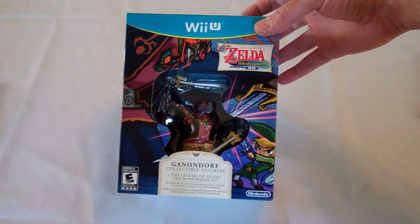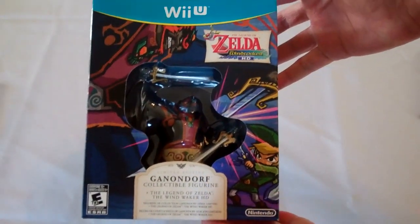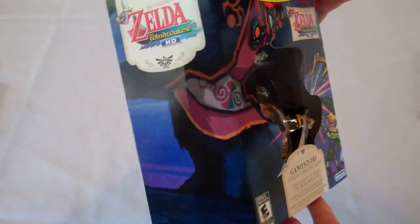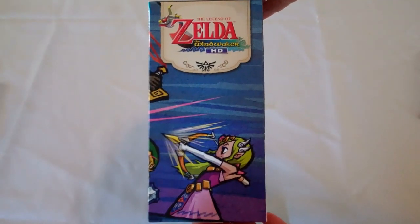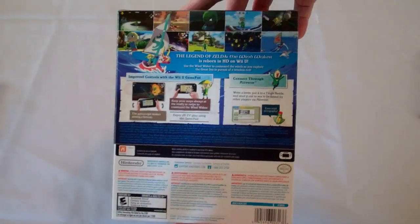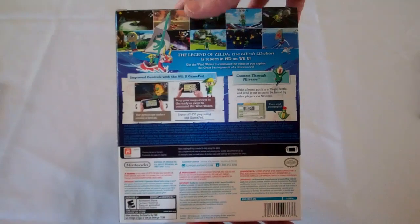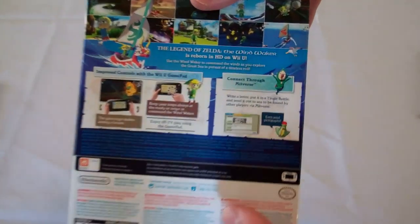It's got the limited edition Ganondorf collectible figurine. This is what the front looks like, there's the side, there's the other side — pretty cool. And there is the back. It's got some really cool details. One of the things it talks about is you can connect through the Miiverse — you could write a letter, put it in a Tingle Bottle, and send it out to sea to be found by other players via the Miiverse. You can also send pictographs.